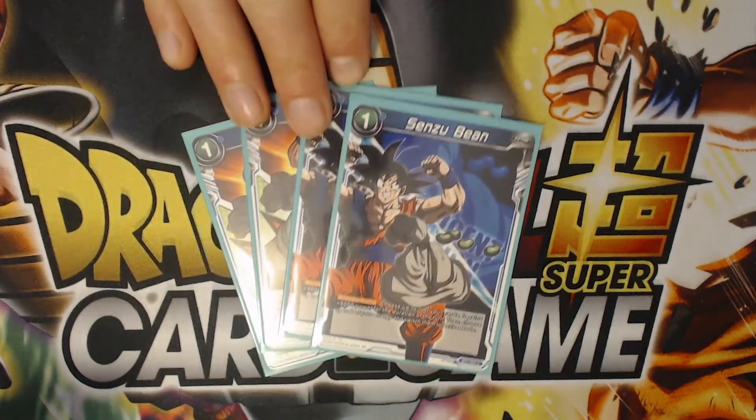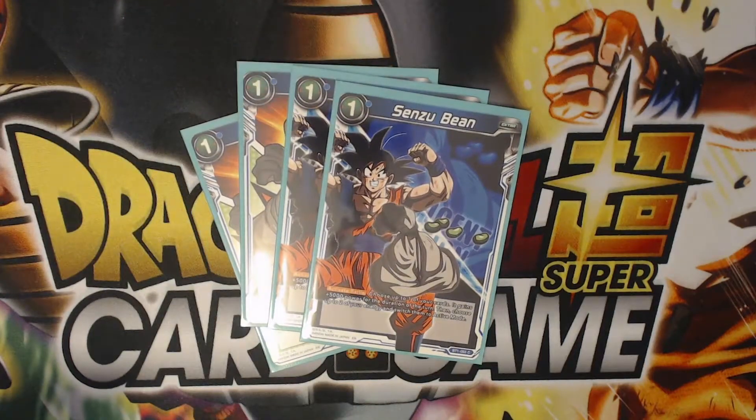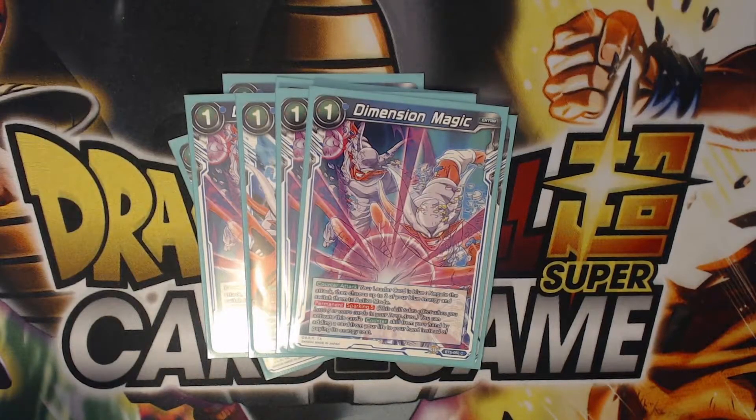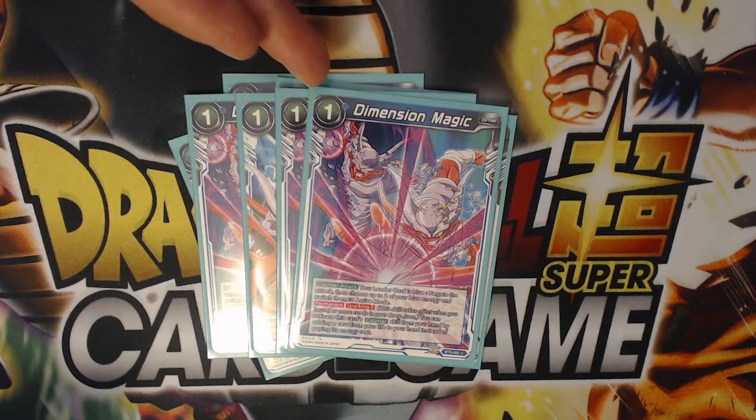Four Sensu Beans — this really works in this deck. We charge a lot of blue energy and it helps us move our energy around and manipulate what energy we want open for whatever cards. Same thing with D-Magic — we run four of those, which negates and re-stands two.